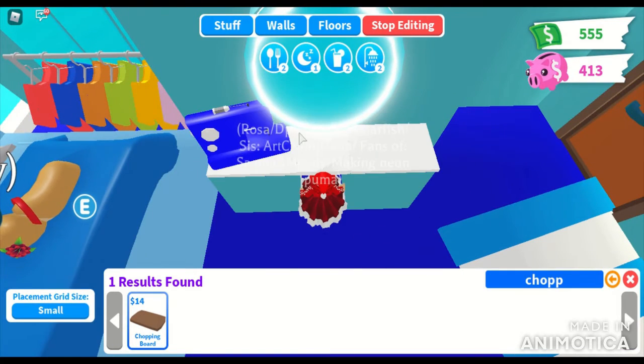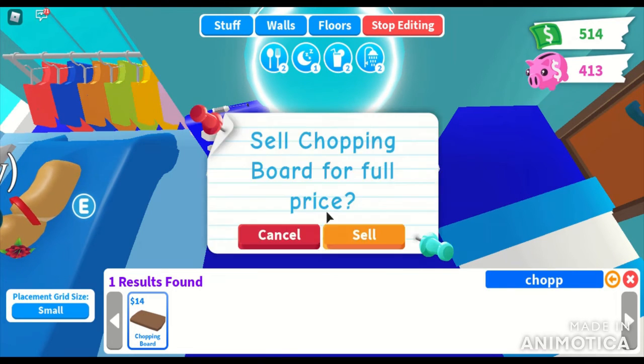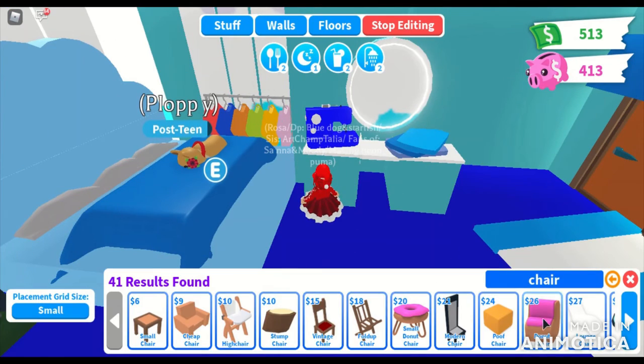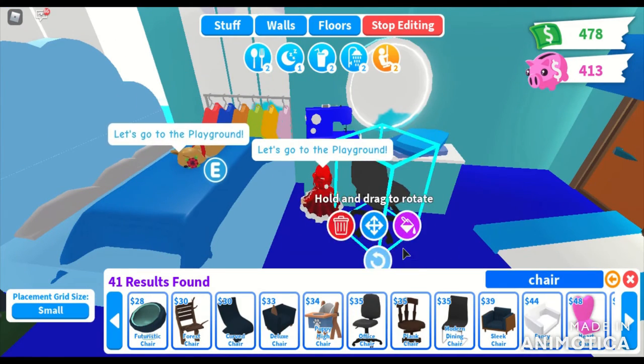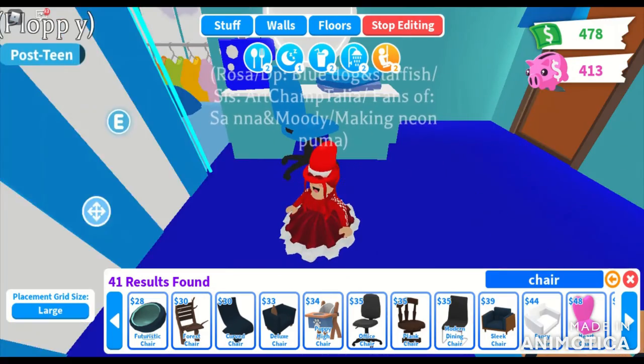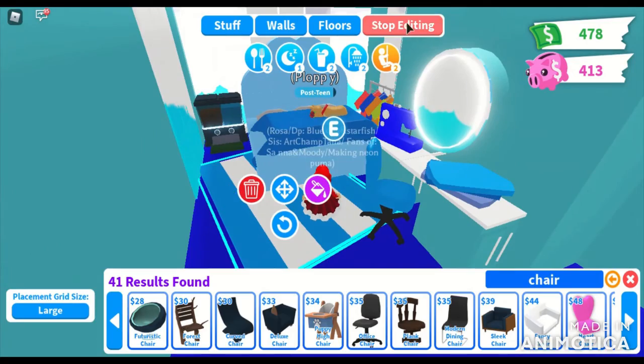I was running out of money, so I'm adding the chopping boards as fabric. On the left you can see a bunch of clothes — things that she sewed. There's an office chair, and that's almost everything.